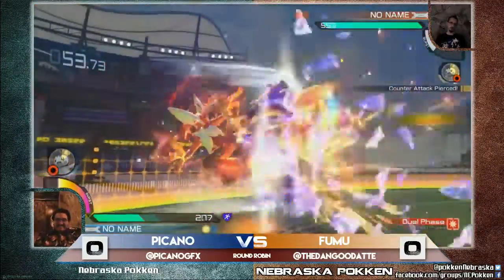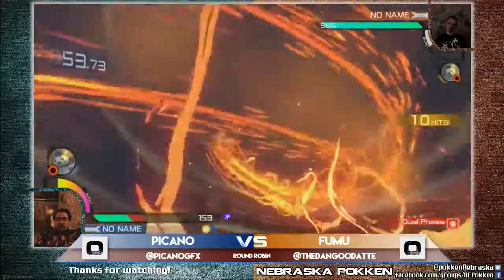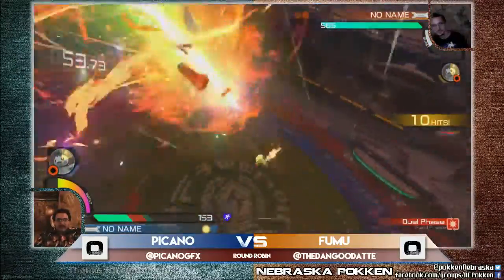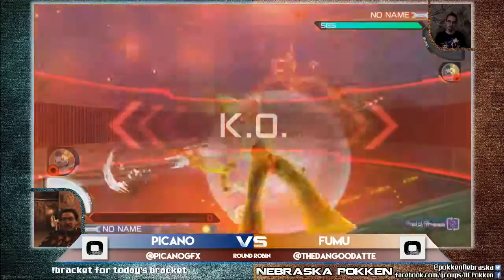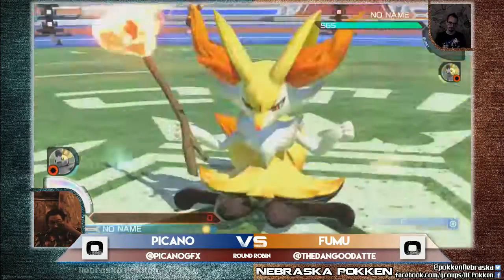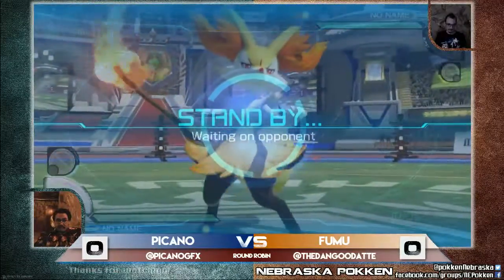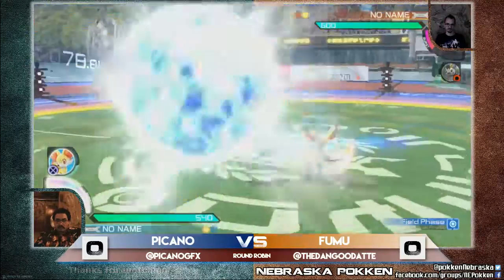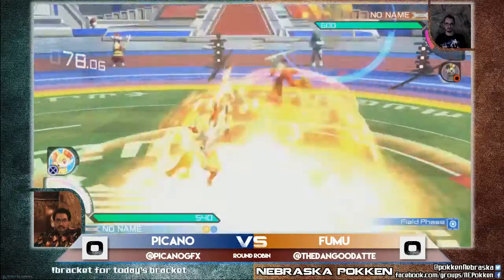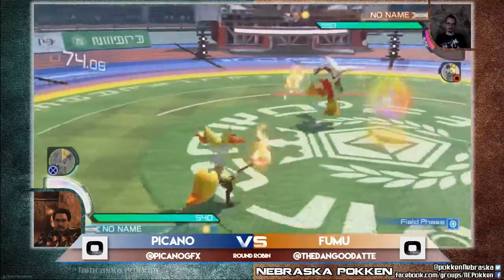Nice reaction there, cancelling into fly into a burst piercing the counter — and that is going to kill. Another time, yep, right there, nice. Fumu and Puccon are now even here in this match. If Puccon can take advantage of his field plays like he did in the first game, he might be able to take this — and he still hasn't used his burst yet. Nice work by Puccon just keeping Fennekin away, not even wanting to take the chip.